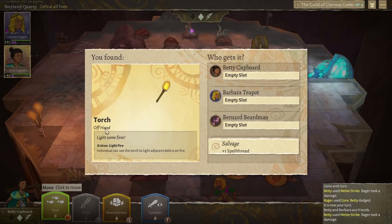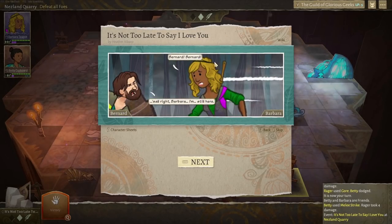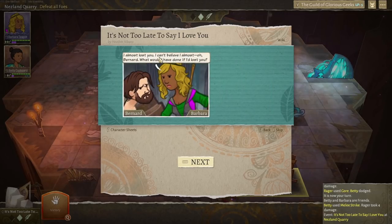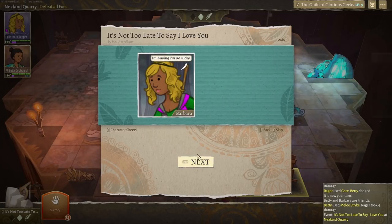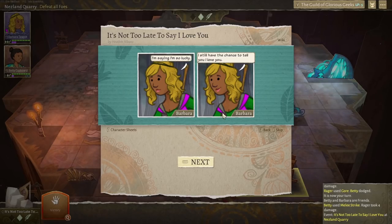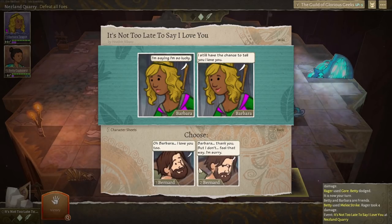Barbara says: I can't believe I almost lost you. Bernard, what would I have done if I'd lost you? I'm saying I'm so lucky — I still have the chance to tell you. I love you. Bernard: oh, Barbara, I love you too. So maybe this should be a Barbara and Bernard story rather than Betty and Bernard. Barbara is saying she loves Bernard — let's mix it up a bit and have something slightly different. They're best mates and now they're in love, and it's all exciting. Bernard and Barbara have fallen in love.